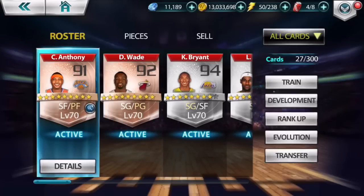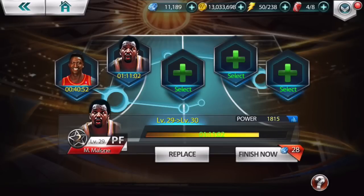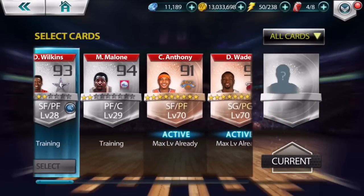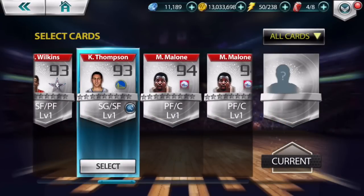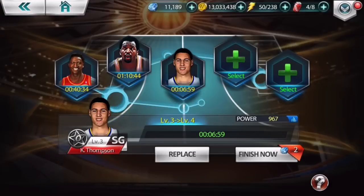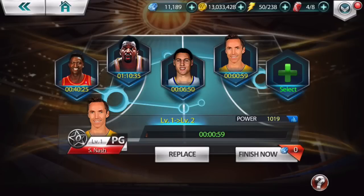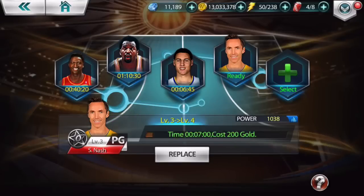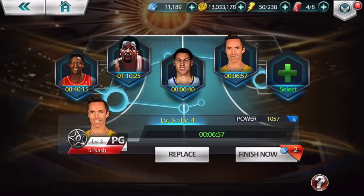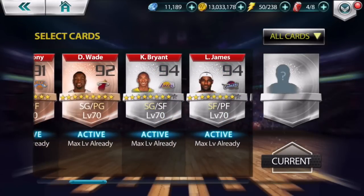I'm going to combine the cards and get level one Klay Thompson. Now let me show you what my roster is going to look like. Going to Training - Dominique and Moses are already at level 28 and 29. I'm going to start leveling up Klay and then Steve Nash. Now I have four players: a point guard, shooting guard, small forward, and power forward. It's time to build up a center.